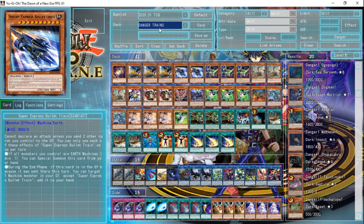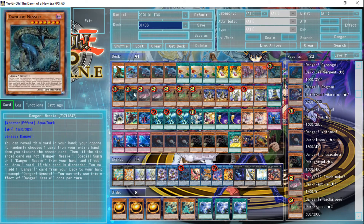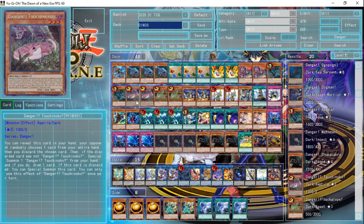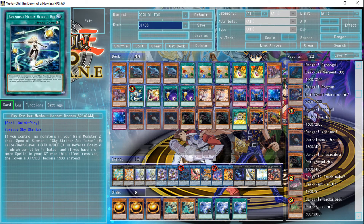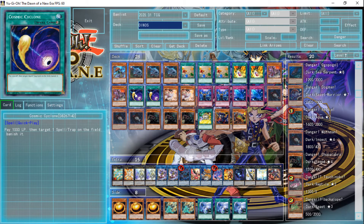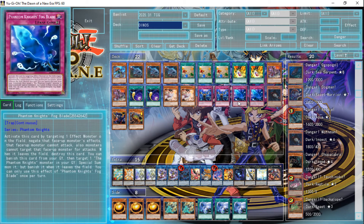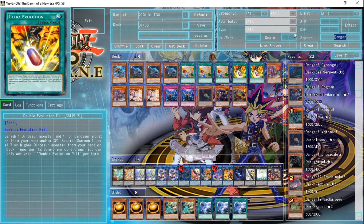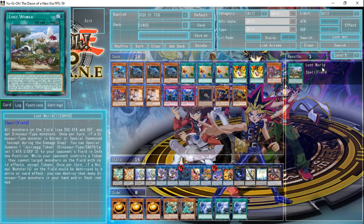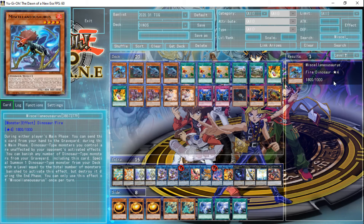Number two: Dinosaurs — and this is risky to say. Ultimate Conductor Tyranno is a huge boss monster that can just break through boards at will, essentially. And Miscellaneousaurus, even though it was on the ban list, I think this deck is going to be pretty safe for the foreseeable future. There is a support card coming out that will make the deck better, so possibly it could have a ban list hit. But even through a ban list hit, this deck is still going to be really good. Even if Miscellaneousaurus went to one, the deck will always get random tops, because Pachycephalo can be summoned from the deck through this sort of build. And the mechanic that makes your Dinos unaffected is a really busted mechanic. Their extra deck monsters, when they can get them out, are really good. Dinosaurs will never be anything to sleep on.